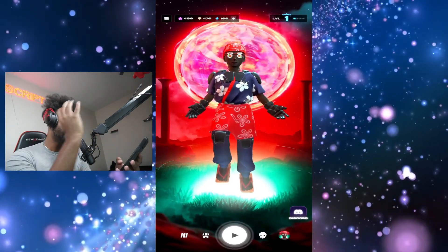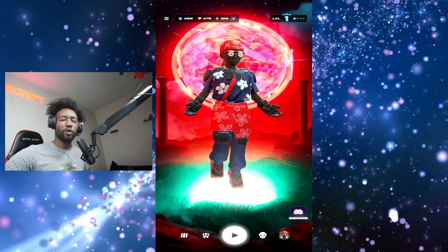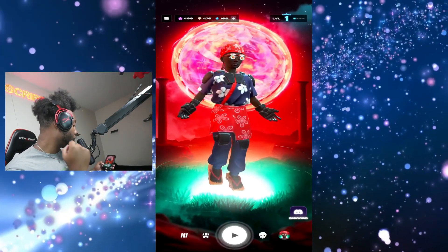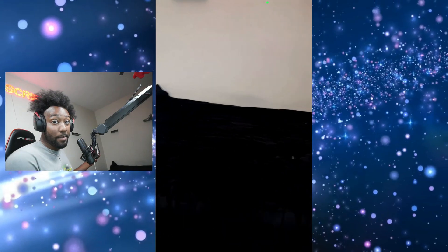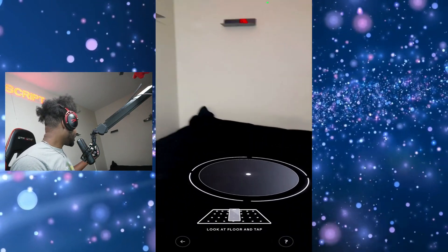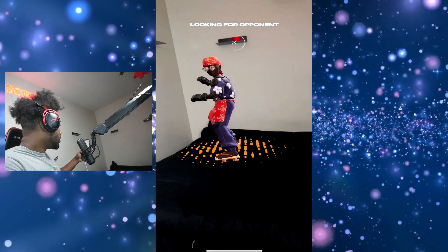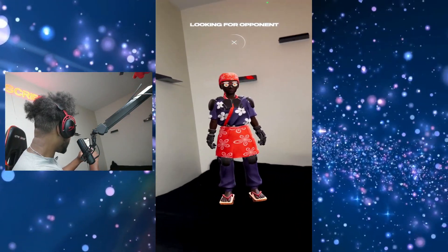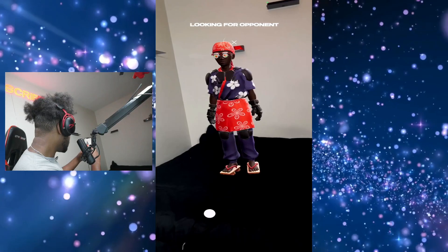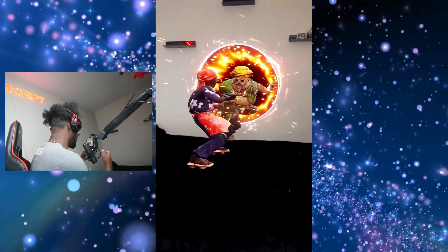So let's go ahead and join against a random person in the world, like a real player — not the story mode. All you got to do is click that play button in the middle and it finds you a game against another person. So I'm going to click that, tapping on my bed again, and now we wait. Look how beautiful that man looks — he looks insane. We found someone — he just came out of my wall!